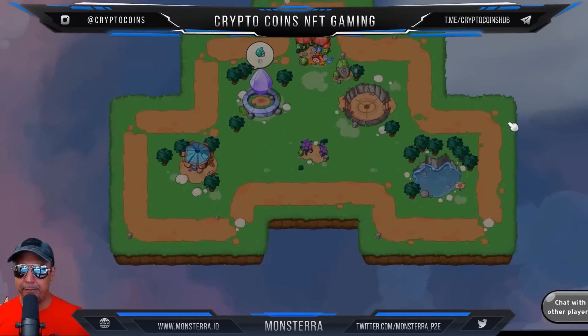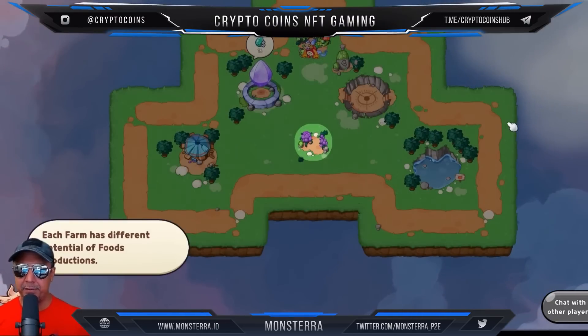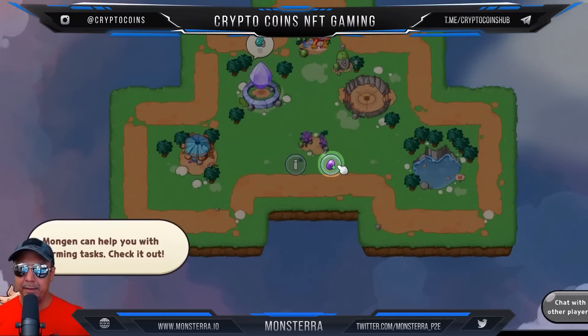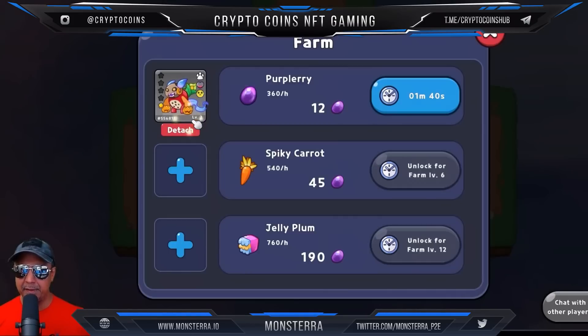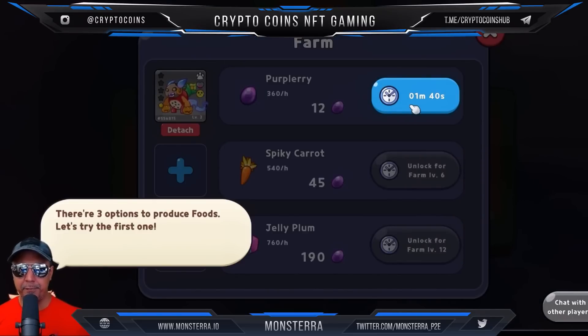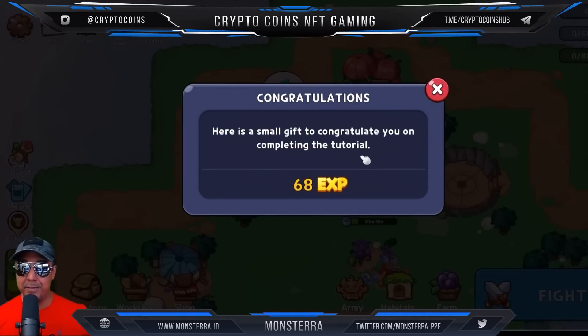We're following this tutorial so we kind of just got to go with the flow. Here's our farm — each farm has different potential for food production. Mongin can help you with the farming tasks, so we can select our Mongin, assign it. There are three options to produce foods — let's try the first one. The foods will be claimable after the production time. That's the free-to-play way, or we can use hard-earned tokens and skip.